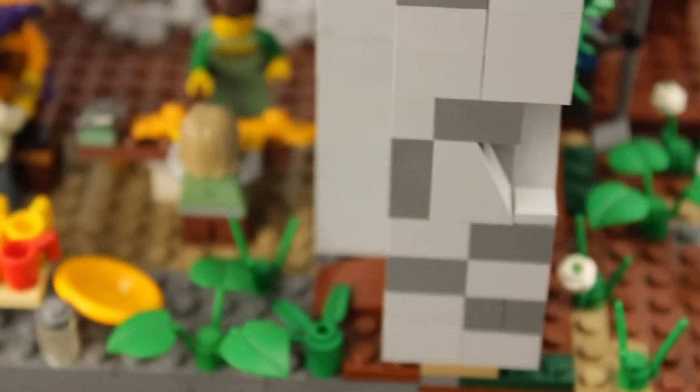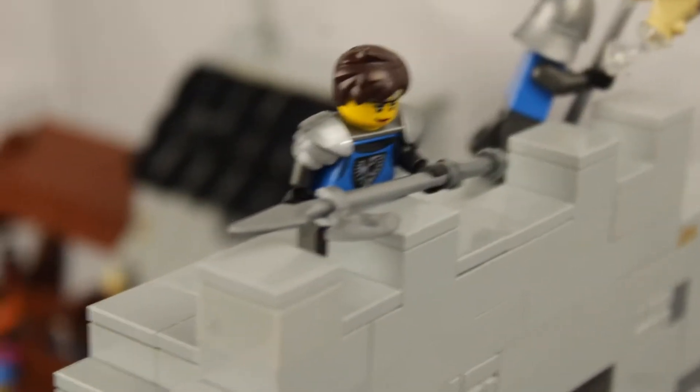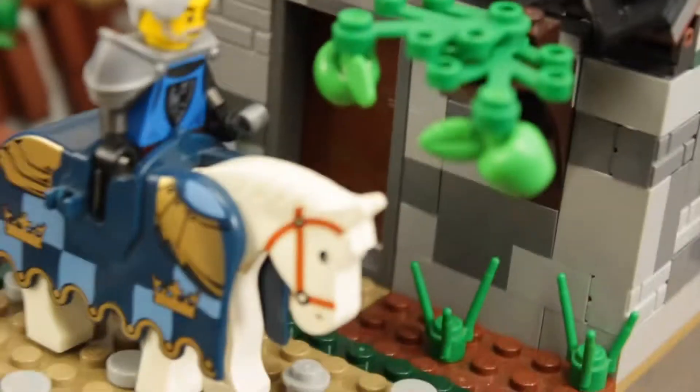Then we've got the wall itself. We've got these little braziers on each side. Then at the top we've got some knights — there's this character who's the knight from the medieval blacksmith set, and the guy at the front is also from the medieval blacksmith set.